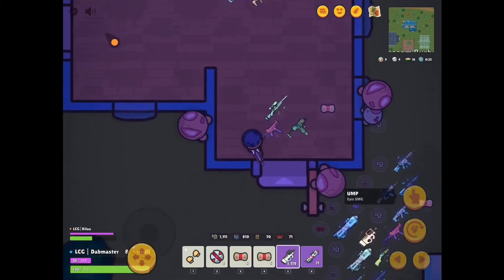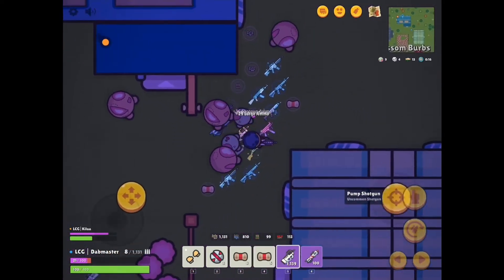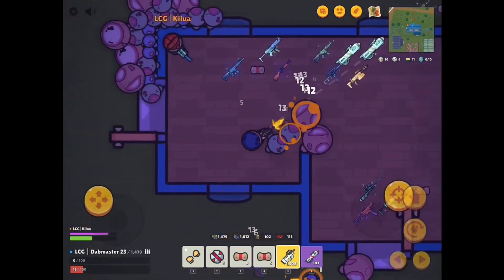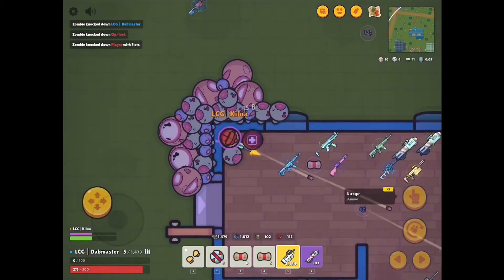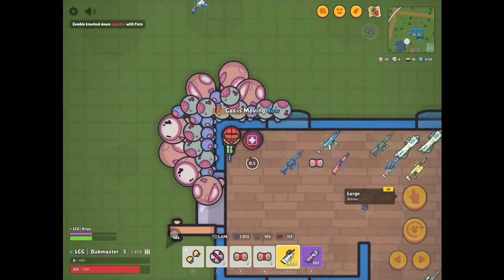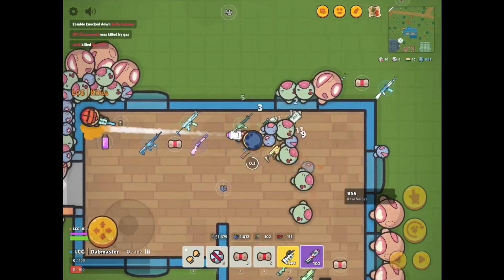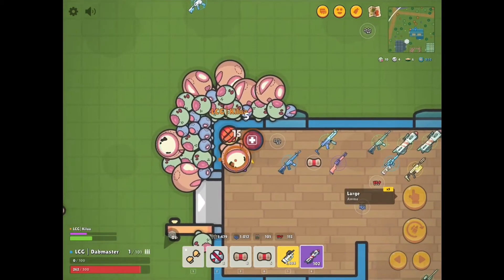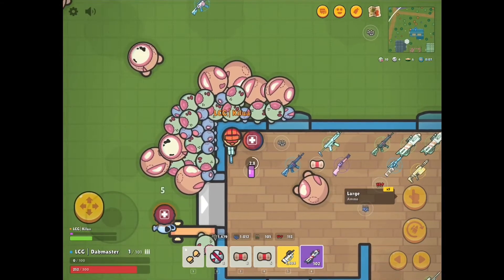Oh, can I go outside for the P90? That was a horrible idea. At least I got an improvement. Shoot the enemy — quick, quick! Dang it, sorry I messed up. Okay, we'll both camp in the back corner.